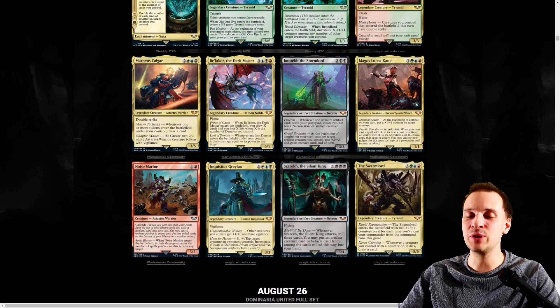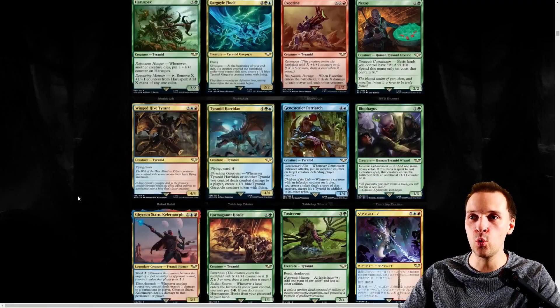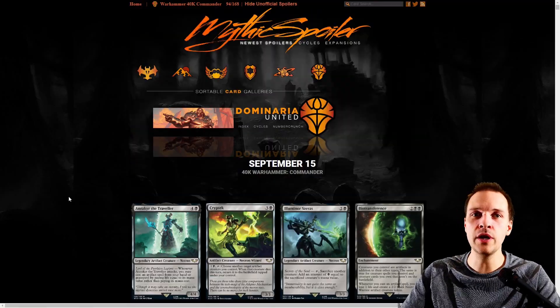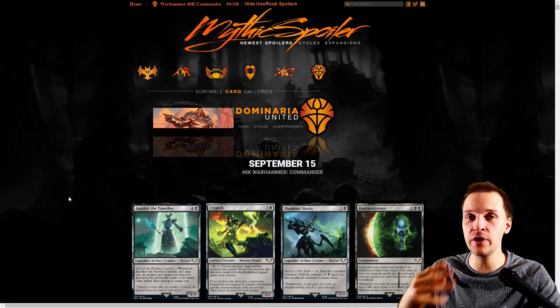Hi everybody and big welcome to CDHTV with a set review of the Warhammer 40k collaboration between Wizards of the Coast and Games Workshop. We are going to be looking at 94 cards of 168. We will continue to do part 2 and maybe part 3 when more cards are released. This is part 1.